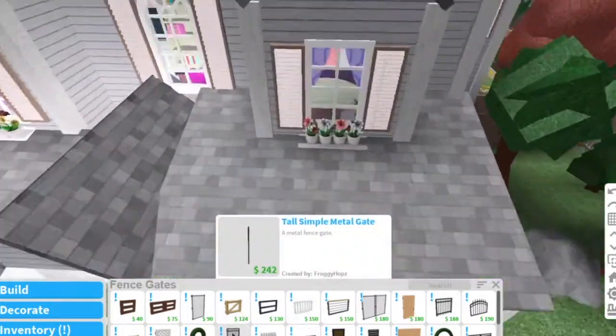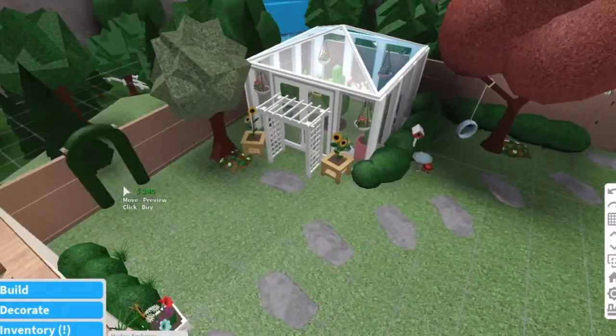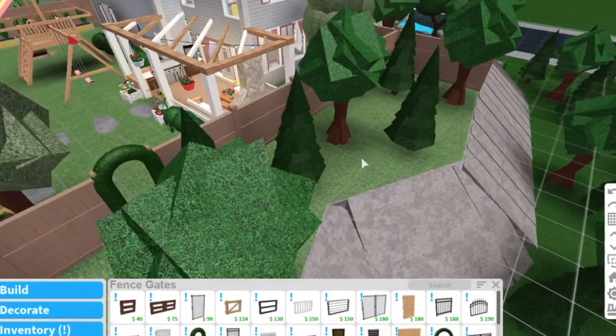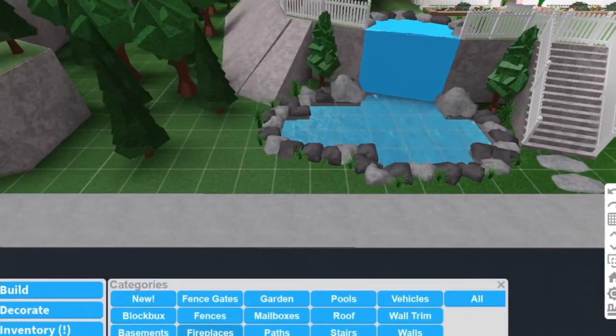And then this is like a cute archway or hedge. If I were to put that somewhere it'd probably be back here. It actually has to go in the fence like that - that'd be pretty nice for the front, or if you have a little side yard, that'd be really cute.